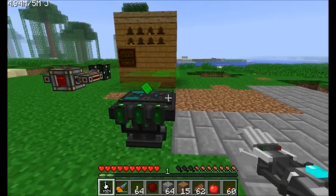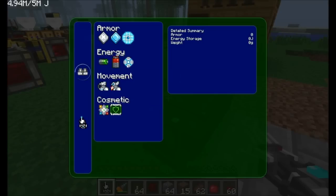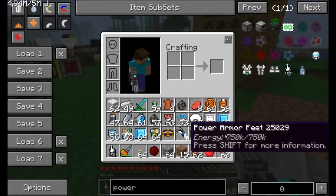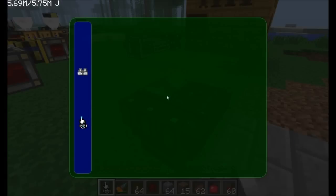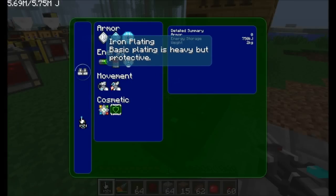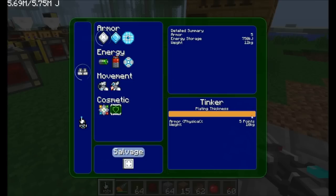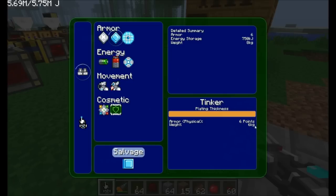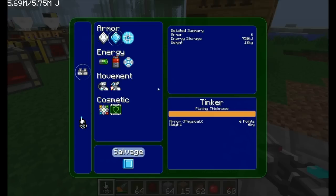Let's check out the armor upgrades. I'll start with the power armor feet — not a terribly bad recipe, just refined iron and electronic circuits. First we'll want some energy storage: put in an elite battery and it stores 750K energy. We can also add armor plating. Basic iron plating adds up to 5 armor points at a max of 10 kilograms. Diamond plating is lighter and better — up to 6 armor points at only 6 kilograms max. So diamond armor: lighter, better, awesomer.